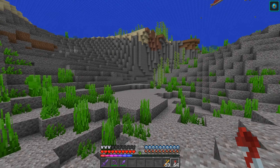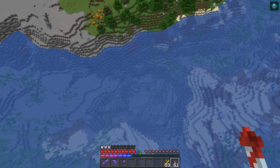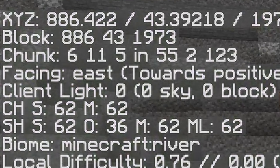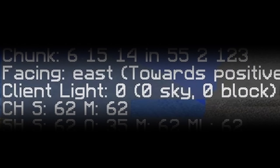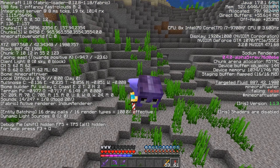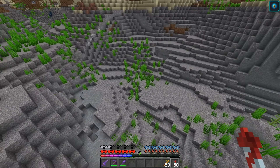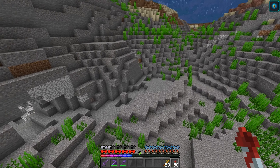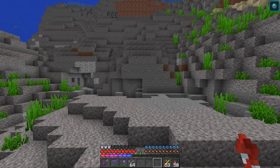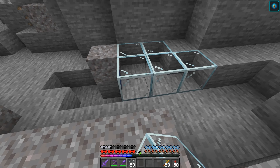Now, the first thing that we want to make sure that we do: find yourself a river. You can see I'm in a river right here. We find ourselves a nice river — it is pretty deep too. And as you can see, when we get down here, even halfway near the bottom, we are at client light zero, which is exactly what we want, because you don't want to have to have the 11 stacks that it's gonna require you in order to put a roof on this thing.